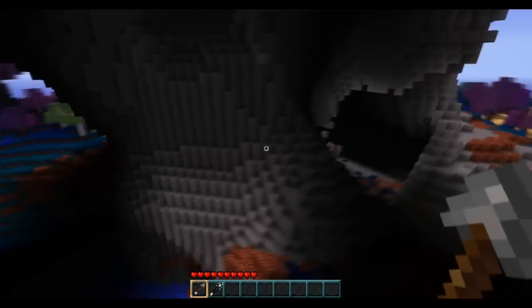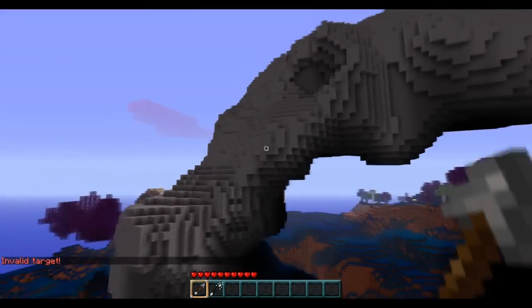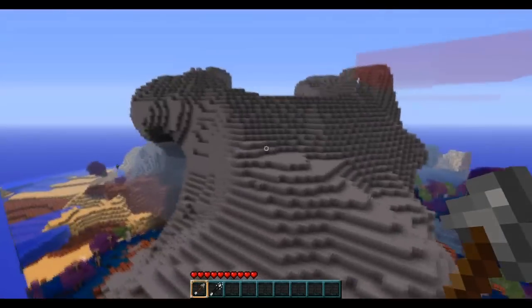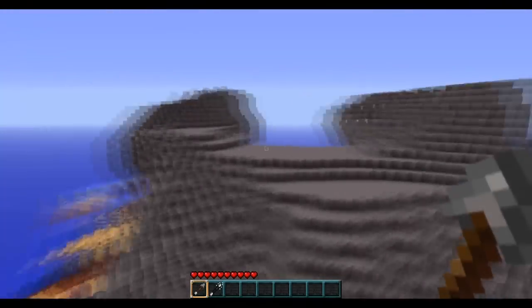There are actually a lot more brushes to play with that can accomplish a whole bunch more cool effects. But for the most part, this is a good workflow: place down an outline with the voxels and spheres, smooth it out with the melt or fill brush, and then polish it up with the blend brush.